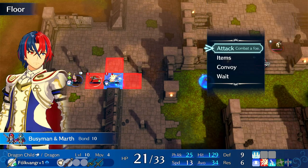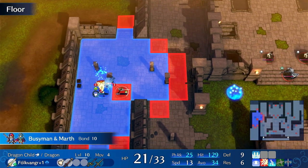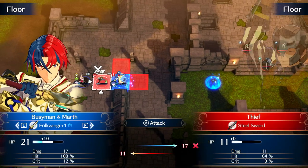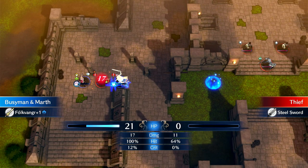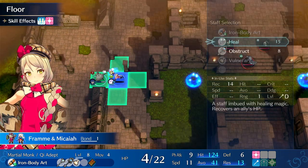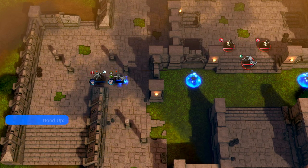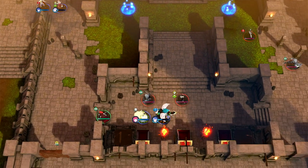Another thing I want to talk about is positional efficiency — or in other words, just good positioning. I can attack here, or I can wrap around while pushing towards where I need to be going anyway and attack the thief in that direction, so that when I attack I'm closer to where I need to be. When Fram heals, she can also advance safely — now we're moving closer to our endgame position near the center, and we also need to recruit Anna.